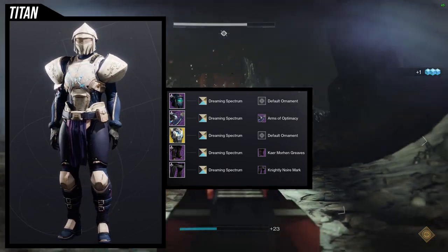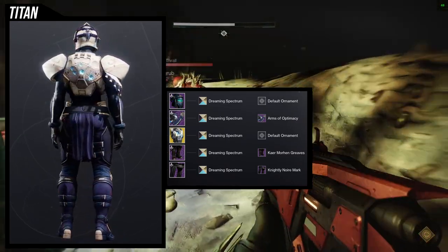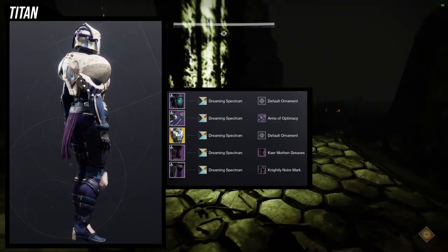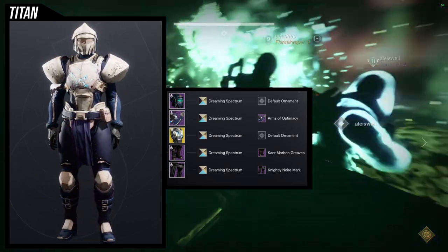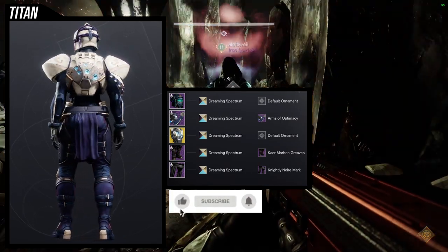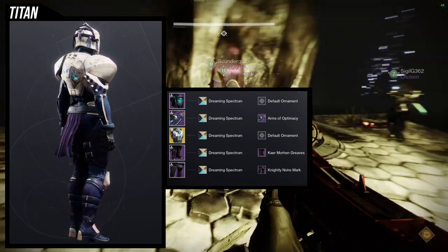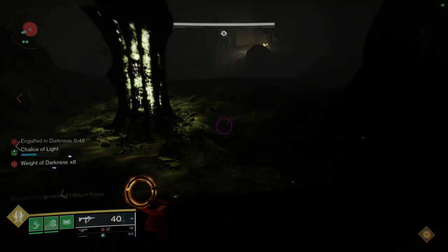The Arms of Optimacy have engravings on the pauldrons that I didn't want any other color on. The other annoyance is that since we're using Heart of the Most Light without an ornament, that blue — almost like bullets — on the back doesn't change color. The helmet also has an off bone color in the slit. So I decided to just combine everything into one cohesive color using Dreaming Spectrum, which is the best shader to make it all look unified.